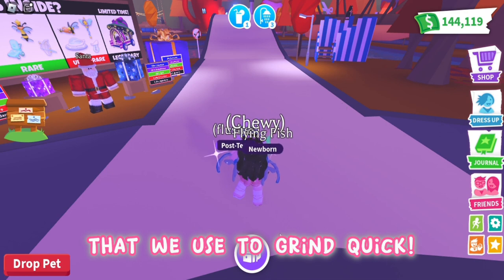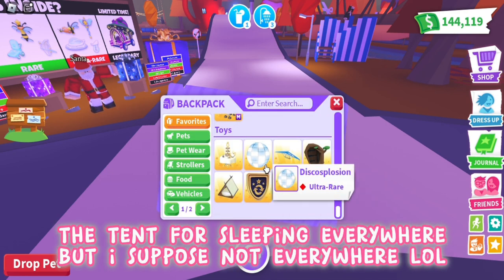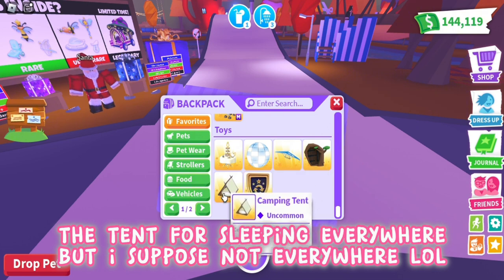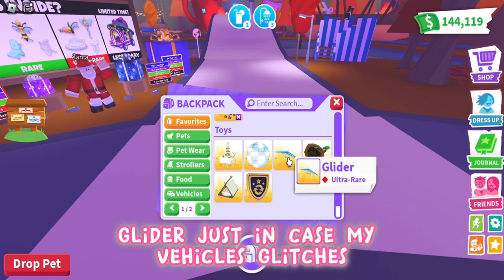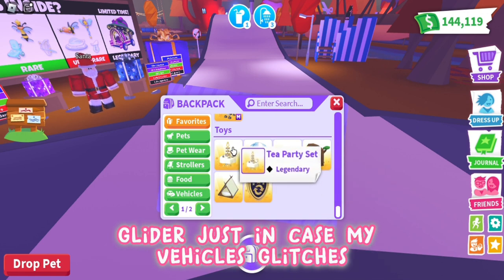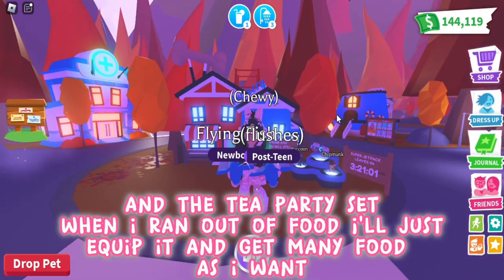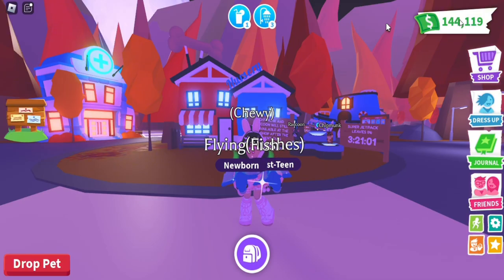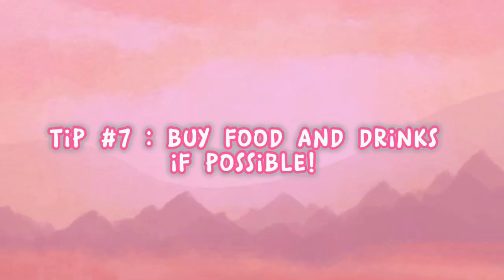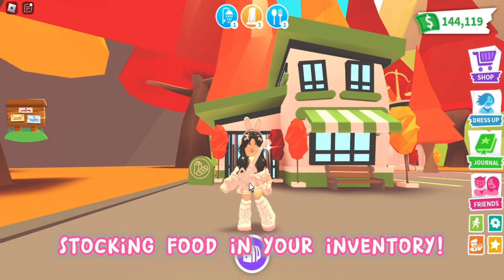Tip number six: get grinding items. You need items that help you grind quickly. Here are the ones I always use: the tent for sleeping everywhere, the magic door so I can teleport to my house, a glider just in case my vehicle glitches, and the tea party set — when I run out of food I just equip it and get as much food as I want.